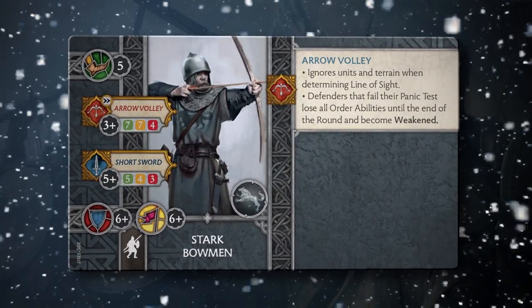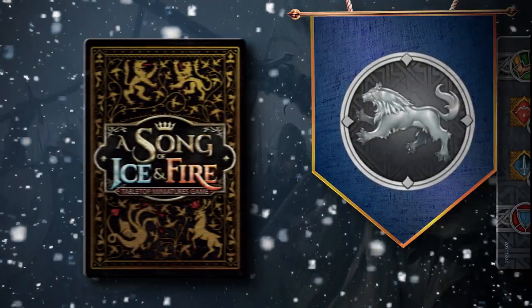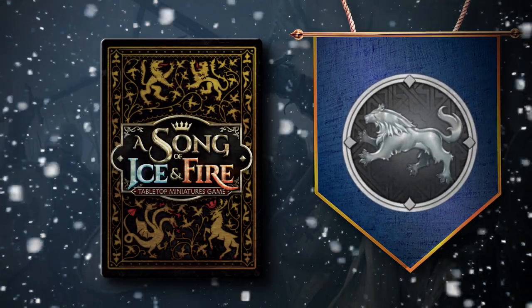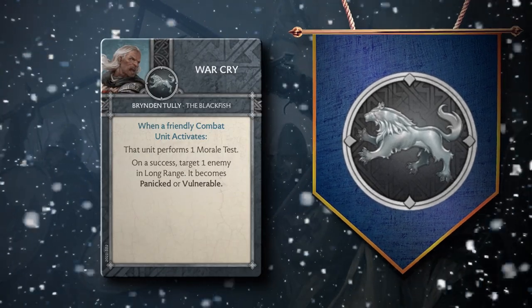The final change to Stark units sees the morale of House Stark Bowmen improve from seven-plus to six-plus. Only one House Stark tactics card sees a change in the 2021 Season 2 update.